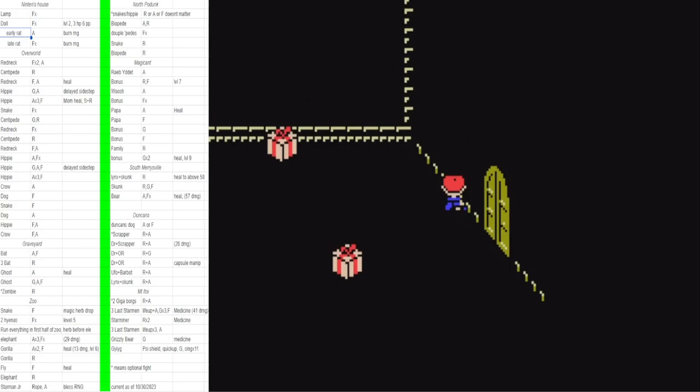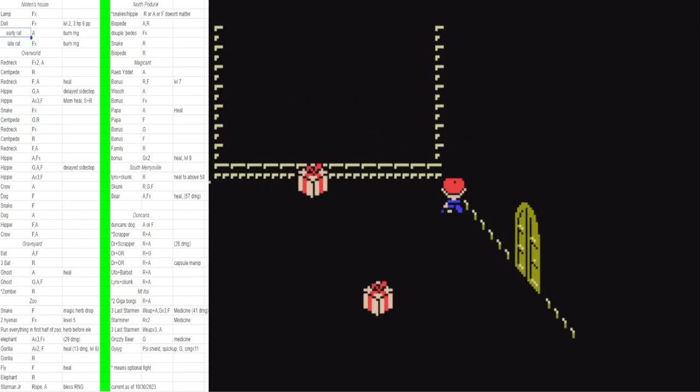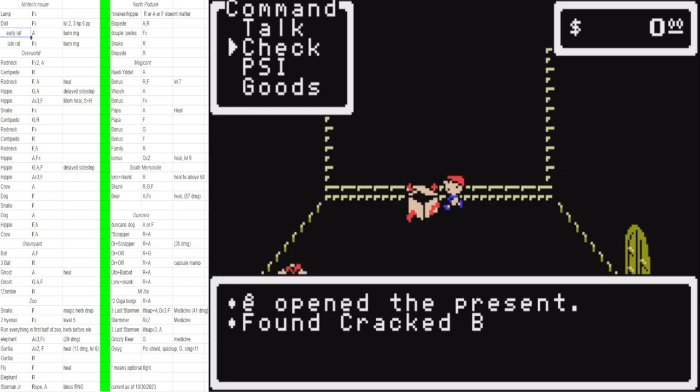Go straight to the basement. The basement has two routes basically — early rat or late rat — depending on if you get into a rat fight before picking up the cracked bat right in front of Ninten. If you get a rat fight one step before the bat, hold auto — you'll miss the first turn but smash on the third turn. Then you have to burn RNG. I got late rat this run, so I grabbed the cracked bat and all three presents as fast as possible.